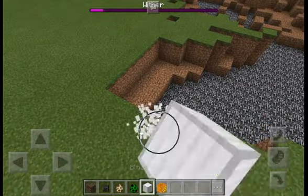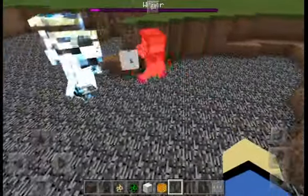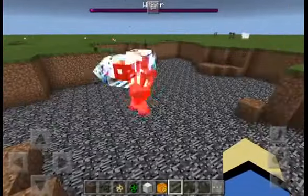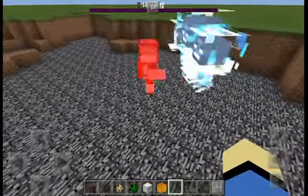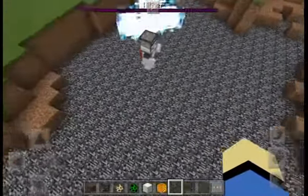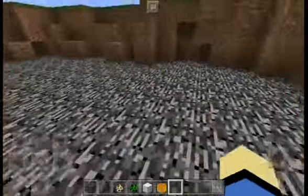Let's pretend that never happened. Spawn another Observer Robot right close to the Wither so he has the advantage. Oh my god — it's the ultimate fight between an Observer Robot and the Wither! Can he take it down?! Oh my god, he's so close — yes! He made it! The Observer Robot wins!